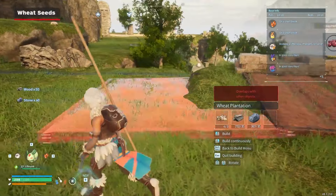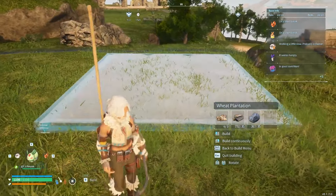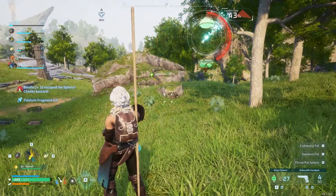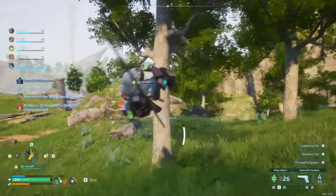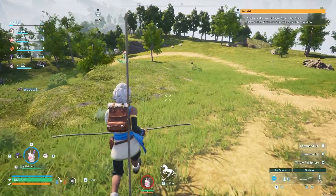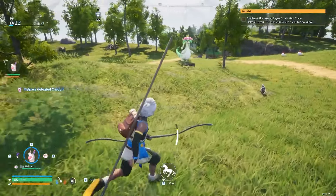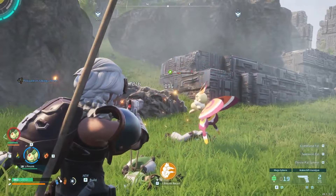Once your base reaches level 10 and you want to upgrade it further, you'll need to find three wheat seeds to construct a wheat plantation. These are an elusive material, but once you know where to look it shouldn't take too long. You can earn them by catching Bristler or Cinemoth to the north of the first Syndicate Tower, but the most approachable target will be Dynossum, who you'd have likely seen strolling around near the default starting location. Whichever Pal you tackle, they're all decently reliable ways of finding wheat seeds.